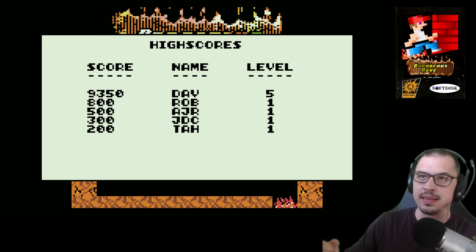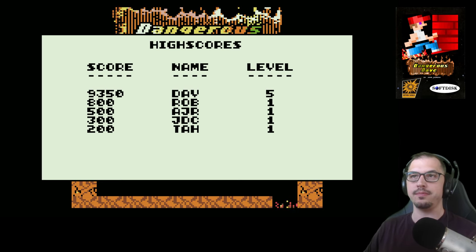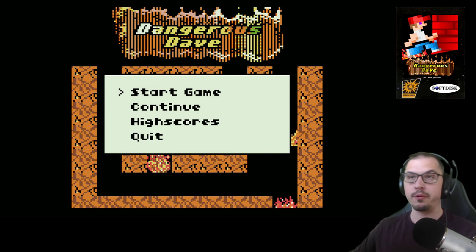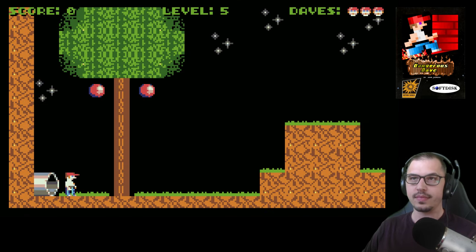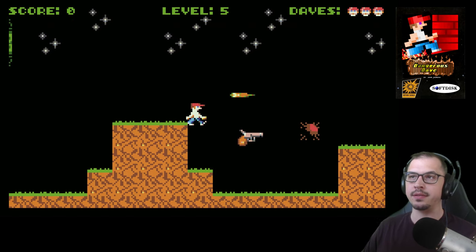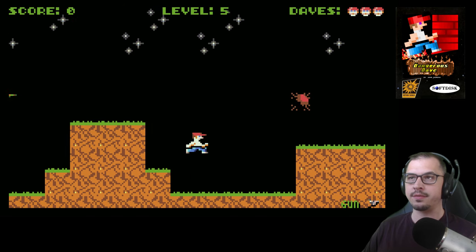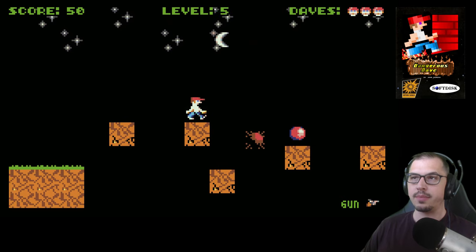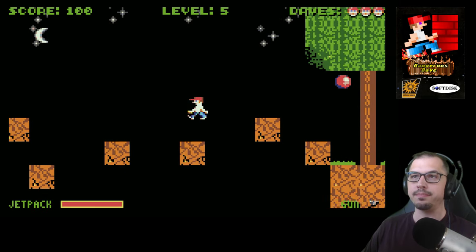I added a high score list and it saves to persistent memory, which is kind of cool — next time I load it up, the high score will still be there. What we can do is go to the Continue button and continue where we left off. I do lose my score, but that's intentional — if you kept your score you could always get the highest scores. Scores reset when you die, but you continue from the level you were on.